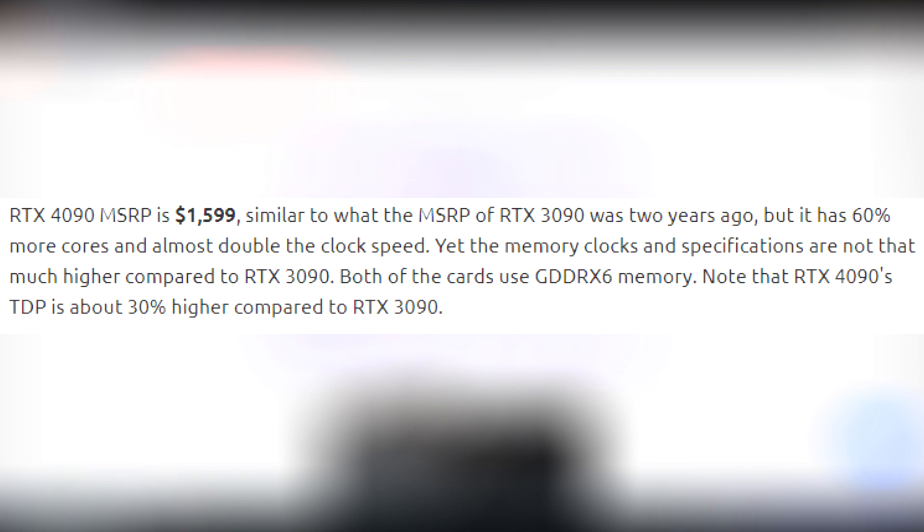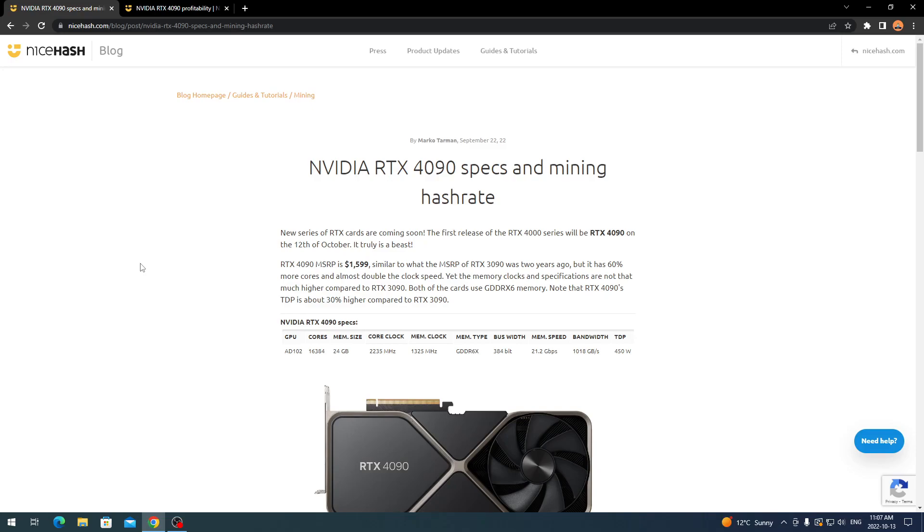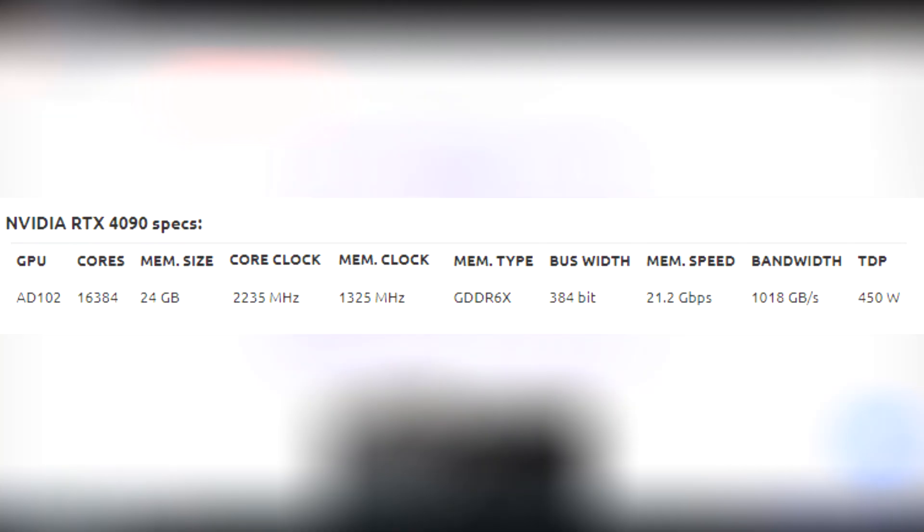The RTX 4090 has 60% more cores and almost double the clock speed compared to the 3090, yet memory clocks and specifications are not much higher. Both cards use GDDR6X memory. Note that the RTX 4090's TDP is about 30% higher compared to the 3090. With the 4090 now released, the 3090 and below will probably become cheaper on resellers like Newegg and Amazon.